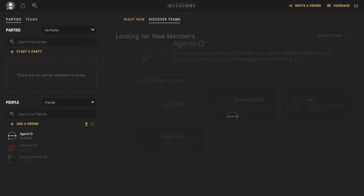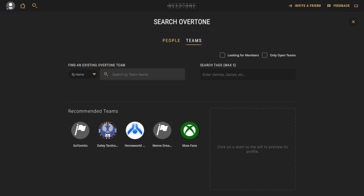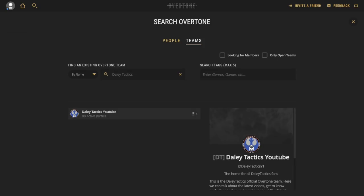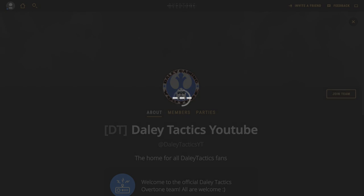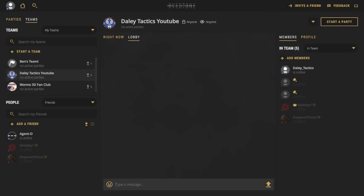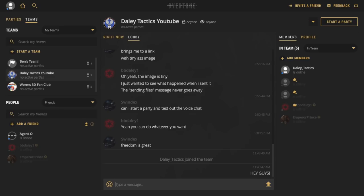Hey guys, before this video starts, I just wanted to tell you to check out my Overtone team. You can see how to do it in the video that is playing behind. I'm going to be using Overtone to make announcements and things like that. It's a very cool sort of Discord, but with better quality and simpler to use. So I've been using it a lot. I really enjoy it. Please check it out, say hi, and join up. Enjoy the video.